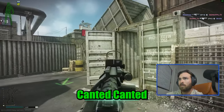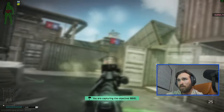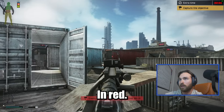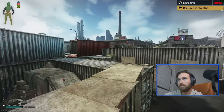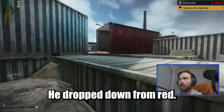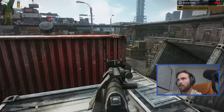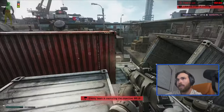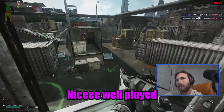Counter, counter, counter! He's not inside red - he's canted, he's in red. In red and on point. He dropped down from red. Green, green, green! Nice, well played.